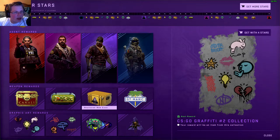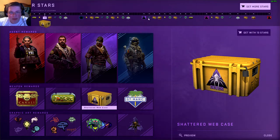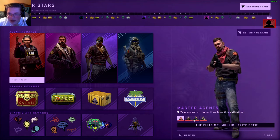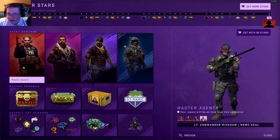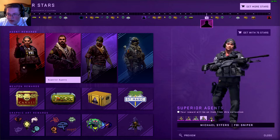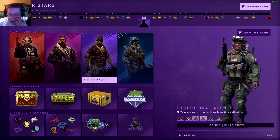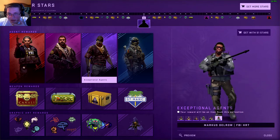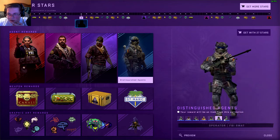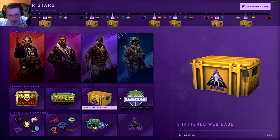Then there are obviously these skins right here — Master Agents. We can actually take a look at all of the Master Agents. I'm going to flip through them super quickly. I can already see some of the ones that I like. This guy I really like, this guy I really like. Let's take a look at the Distinguished tier — a lot of these are pretty cool. We definitely have to look at the Shattered Web case.